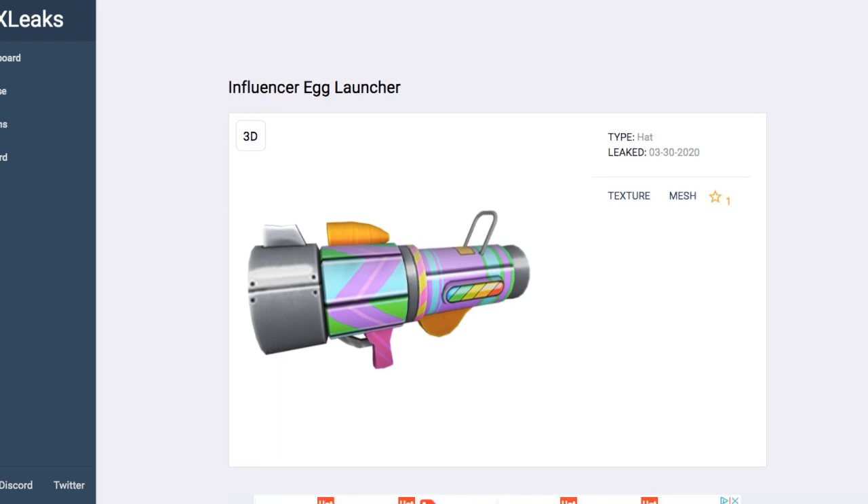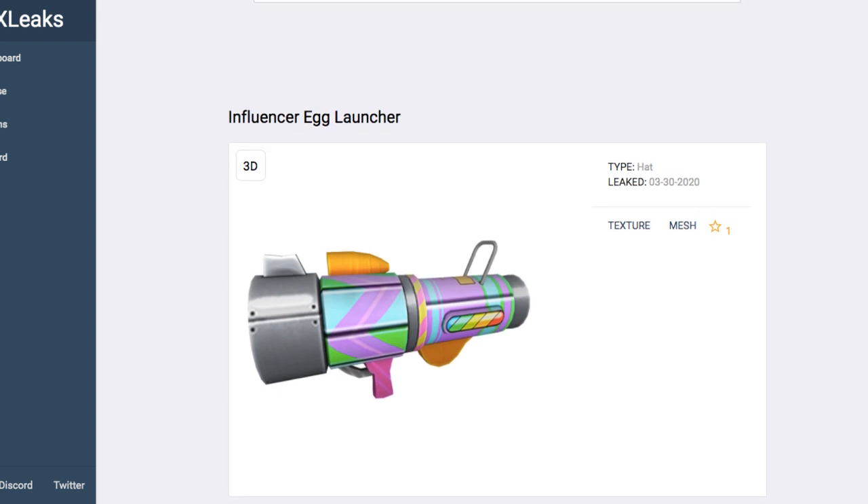So here's the first one, the Influencer Egg Launcher. You can see it has this kind of bright design — very different from last year's design. The designs for last year's Egg Launchers were more like catapults, and these are more like cannons.